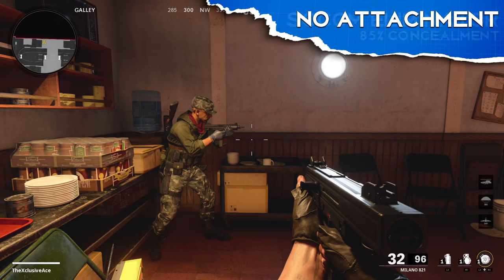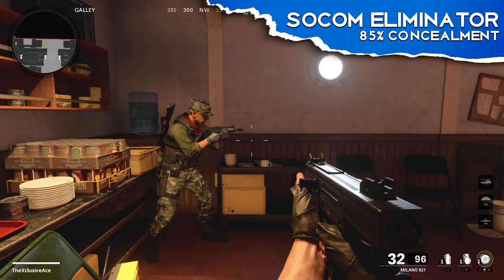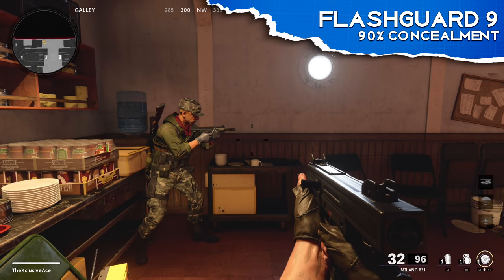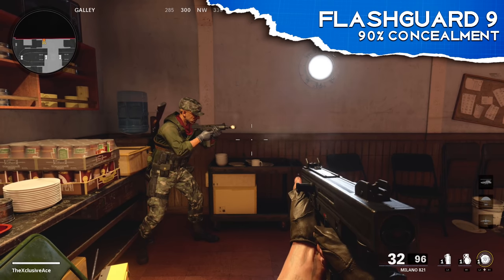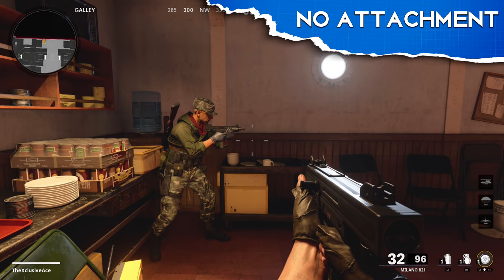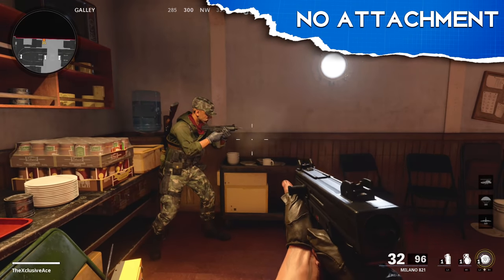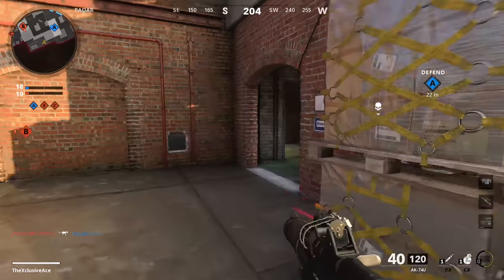Moving on to the Socom Eliminator at 85% concealment — that lighting effect that illuminates the room completely disappears when you have this attachment. This appears to apply to any attachment that improves muzzle flash concealment; every one I tested eliminates that illumination. Again, I don't think this will make much difference to gameplay — you're not going to get killed too often just because you light a room up — but it is an interesting result worth sharing.